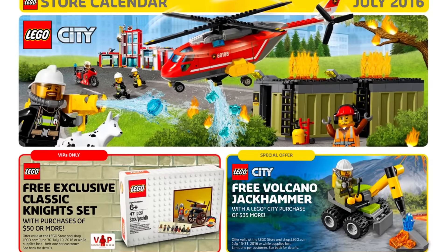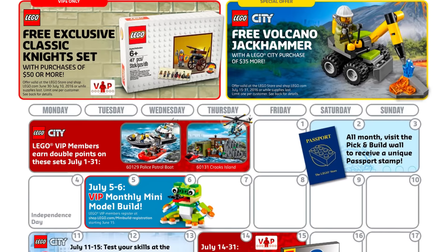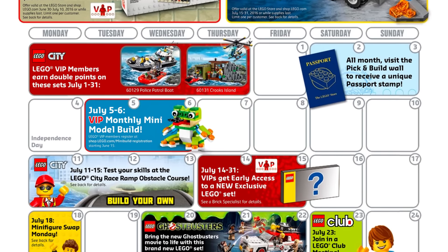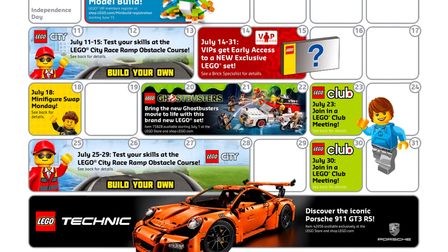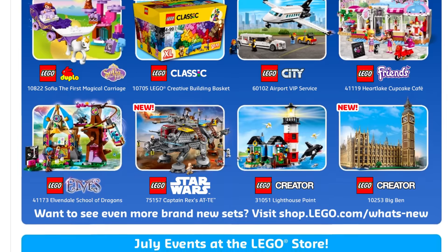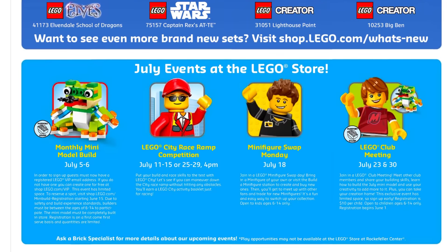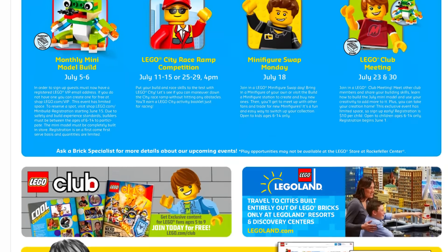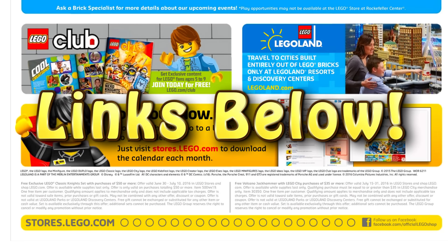The promo calendar for July is now out. July 5th and 6th has a frog for the VIP monthly mini build. During the entire month of July, you earn double VIP points for the police patrol boat or the Crooks Island set. VIPs get early access on July 14th to the new exclusive set. July 15th through the end of the month gives you a free city volcano jackhammer with a City purchase of $35 or more, and my personal favorite is a free exclusive classic night set for VIP purchases of $50 or more. Check out the link in the video description for the full store calendar.